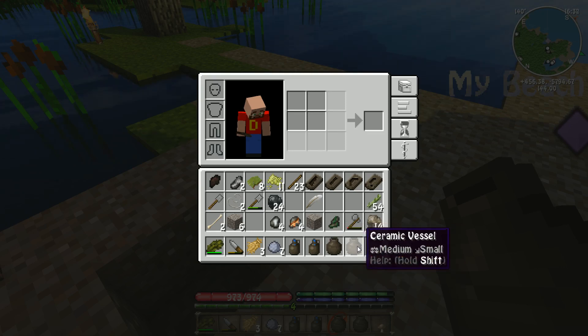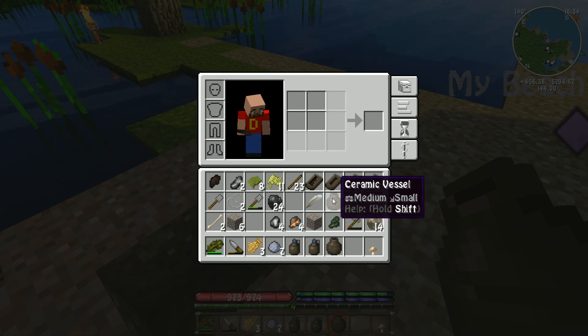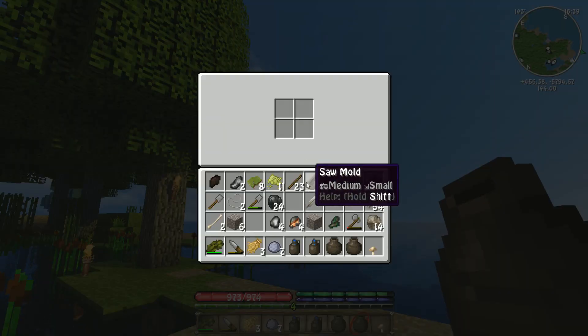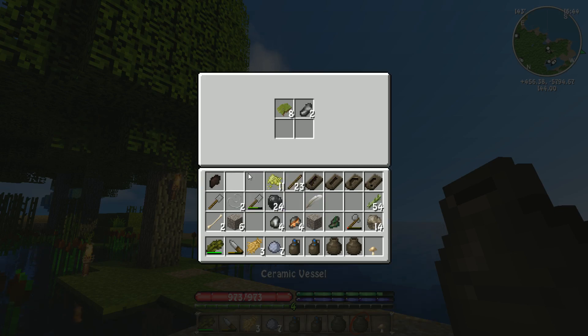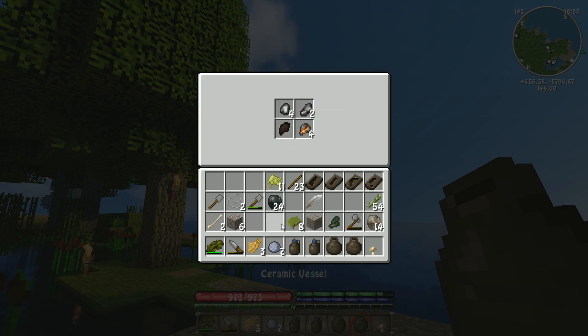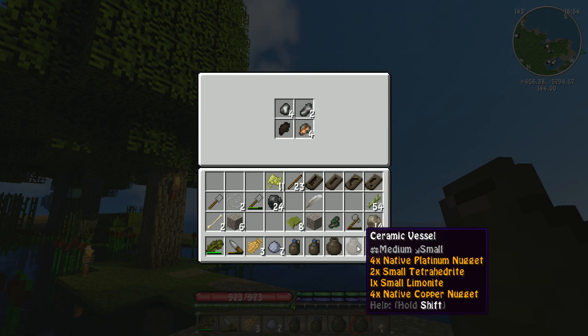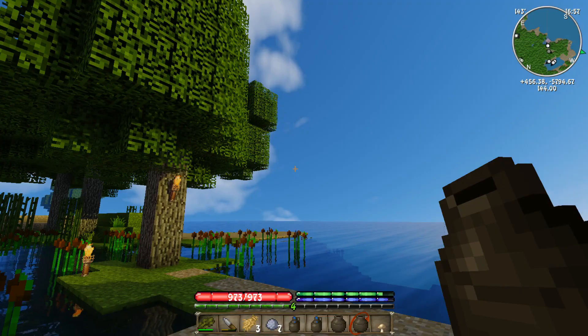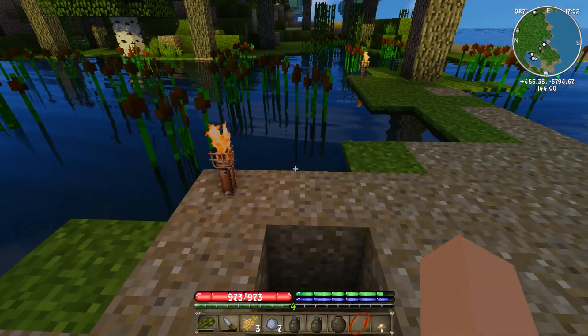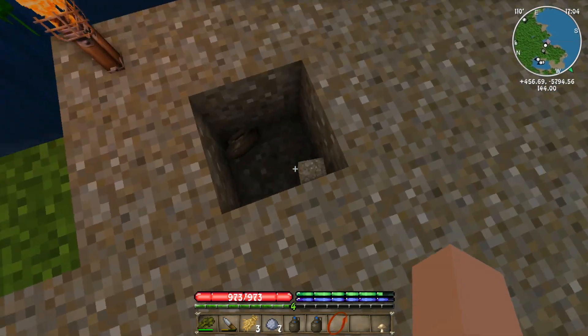Make sure we take this one off the hotbar. We could take this one and put some of the random things in it — like the rotten flesh, small tetrahedrite, and limonite — it's going to just save space from having those in our inventory, which is nice. So I'm going to go ahead and place this down.